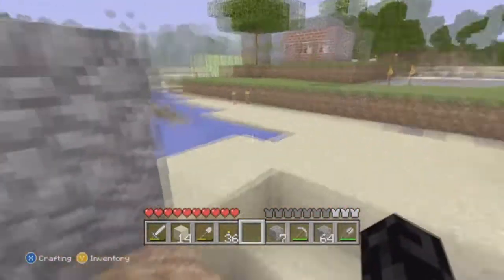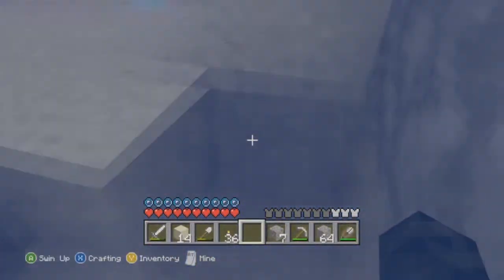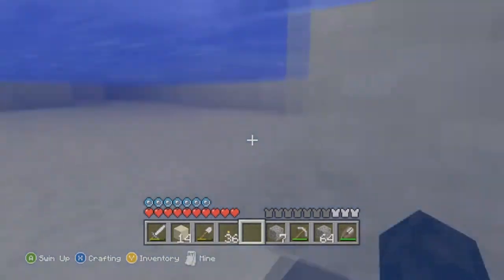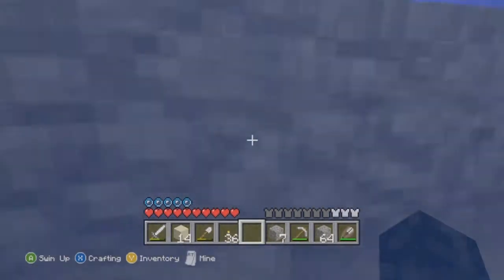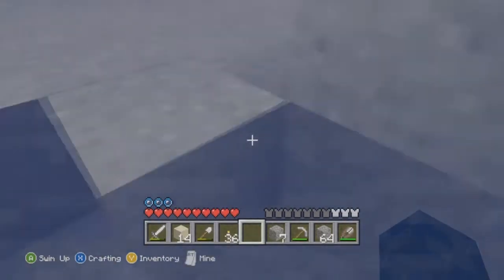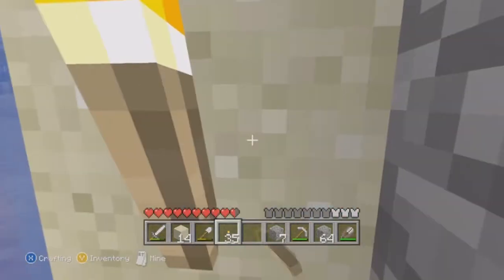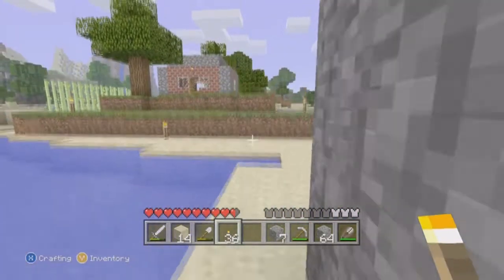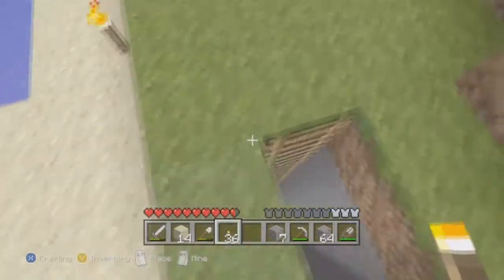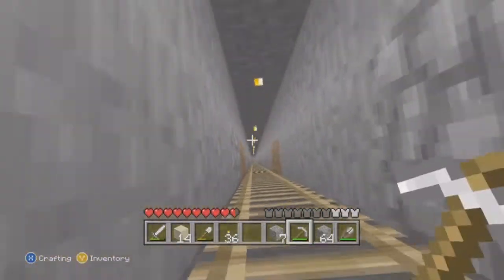Now let me show you this trick real quick. Let's say you're in a hole, or deeper than this — when you're about to drown, really deep in water, you can make a block two high, and then when you're drowning, lay a torch down and it gives you air bubbles back. So I only lost half a heart when I should have died. That's a little trick you could use.